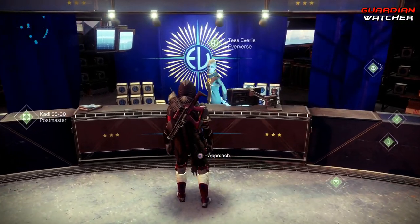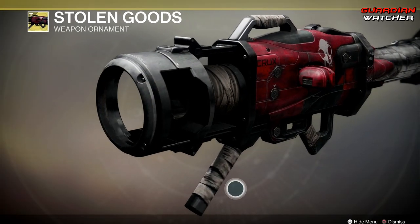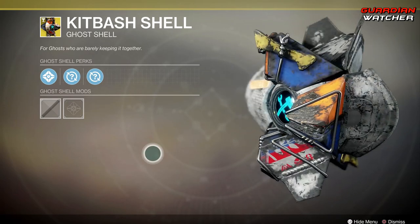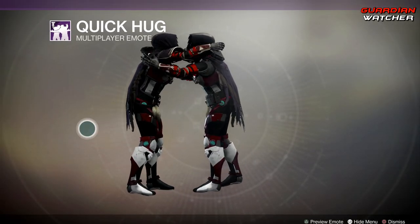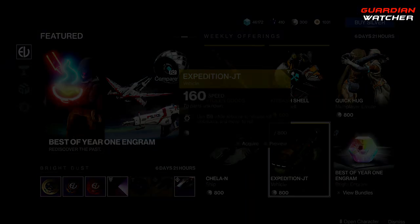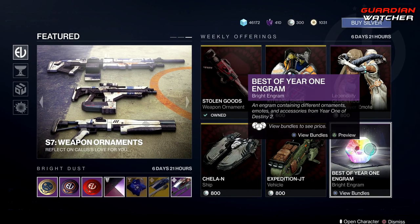Let's see what Tess Everett has for us at the Eververse this week. Starting with the weekly offerings, we have the Stolen Goods Ornament for Truth — looks pretty badass, and this is actually what I use on my Truth. Then we have the Kitbash Shell, which was the Ghost Shell available last week for purchase with Bright Dust. Then we have the Quick Hug Emote. Coming down here, we have a pretty cool looking ship, a vehicle — this must be Devrin Kaye's vehicle — and last but not least, your Best of Year 1 Engrams.